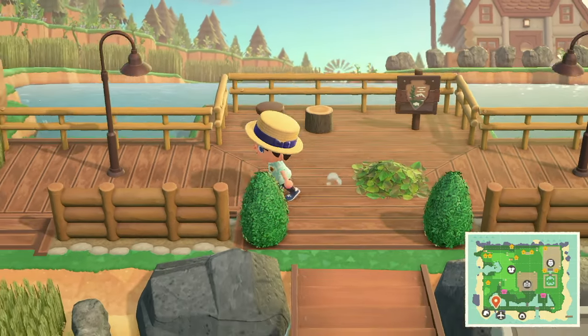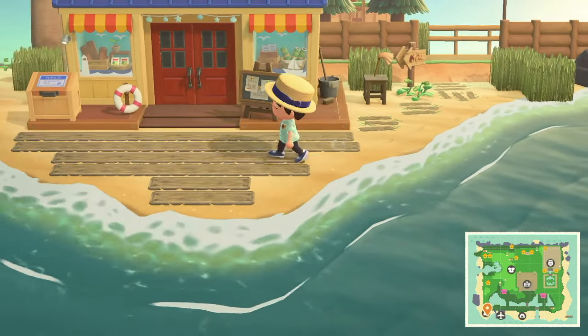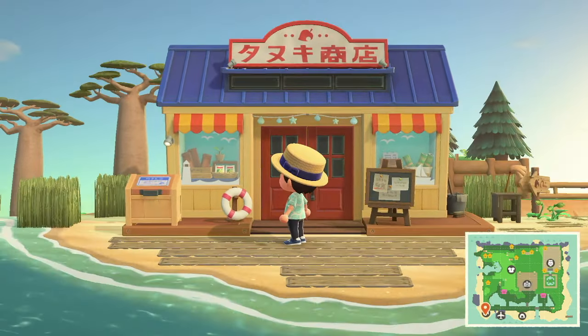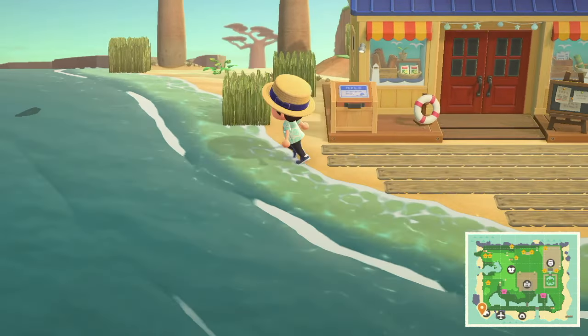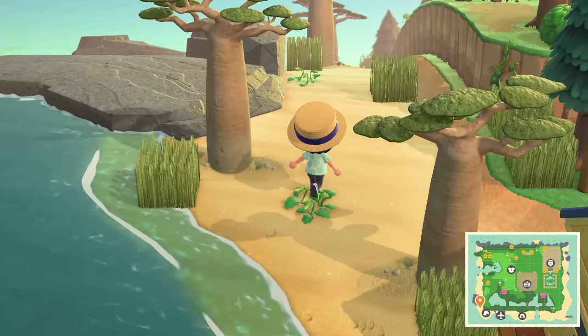Let's go to the left first and see all the stuff that's there. Nooks Cranny is on the beach, which looks nice. I feel like people like to put Nooks Cranny on the beach if it doesn't fit in with the island theme, which makes sense.